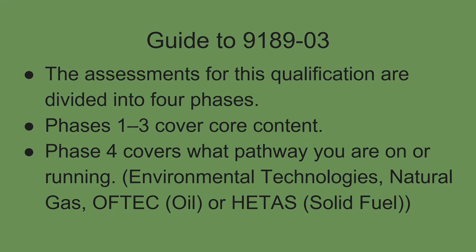The 9189 is the new City and Guilds qualification for apprenticeships. It's split into four phases: Phases 1 to 3 cover the core content — the plumbing part of the course — and Phase 4 is your pathway. You can go for environmental technology, natural gas, off-tech for oil, or heat tasks for solid fuel, depending on what your college is offering. I will cover these Phase 4 pathways later on after we finish all the core content.